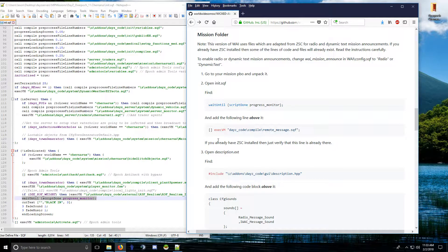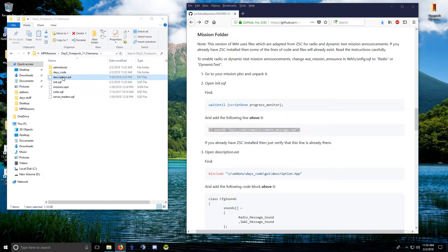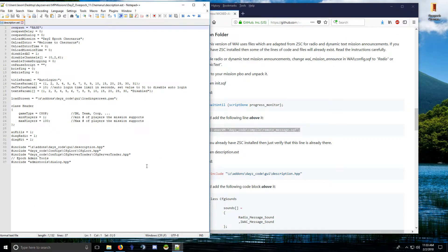In init.sqf, find this line and paste the Wicked AI call right above it. If you already have ZSC installed, it uses this same line as well — you will already see it, so just skip that step. All you need is that one line. I made Wicked AI compatible with ZSC so a lot of the files are the same on the mission side. Save that and close it.